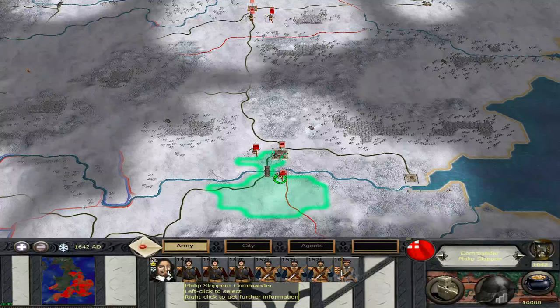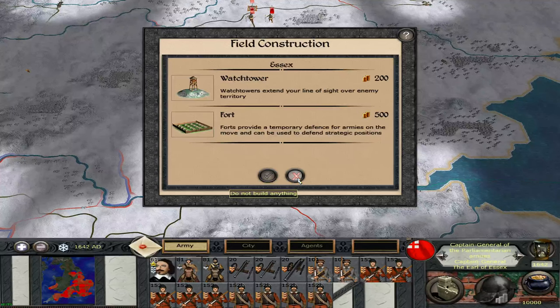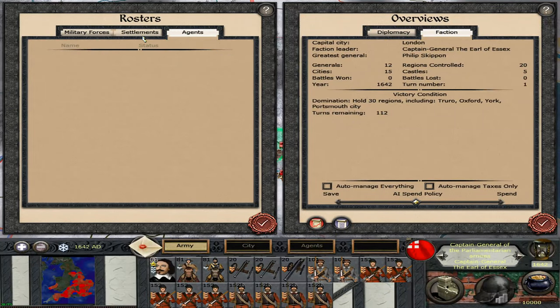There's Captain London — bunch of traitors. There's Philip Skippon. And there's the Earl of Essex — he is my faction leader. The greatest general is this chap. We don't have a family tree or any agents.